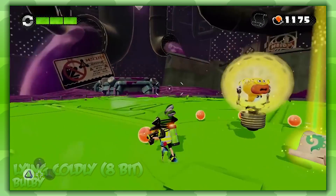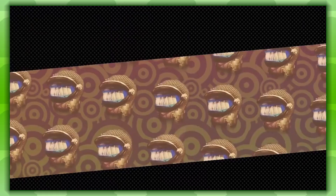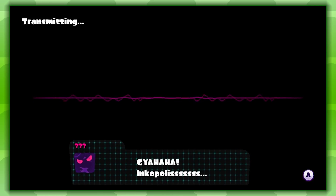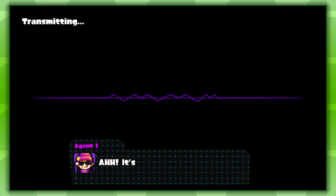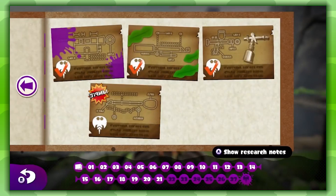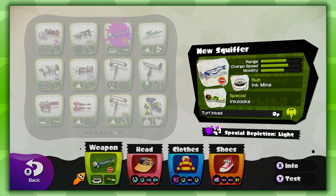After defeating the Ravenous Octomaw, you will get the Zapfish that powered it as well as the Sunken Scroll. Once you collect the Zapfish, you will activate some dialogue with Agent 1 and 2 as well as the final boss in the game — but we'll get to him, just not in this video. As for the Sunken Scroll, it's actually not just any ordinary Sunken Scroll. This scroll is actually blueprints to a weapon that you can use in the game's multiplayer. The weapon you get from this blueprint is the New Squiffer, a type of charger weapon related to the classic and the French Squiffer. In order to use this weapon, you have to be level 11 and have about 4,500 coins to buy it.